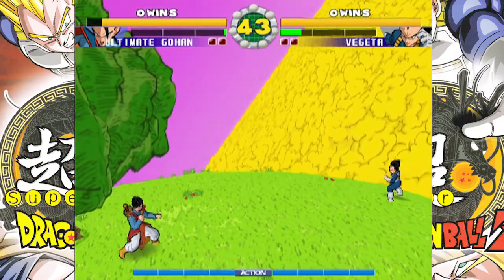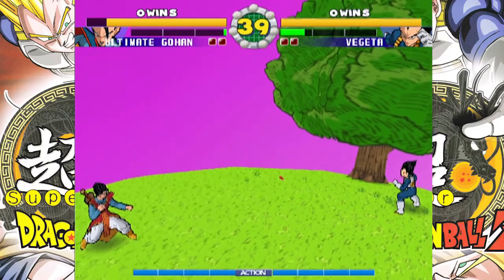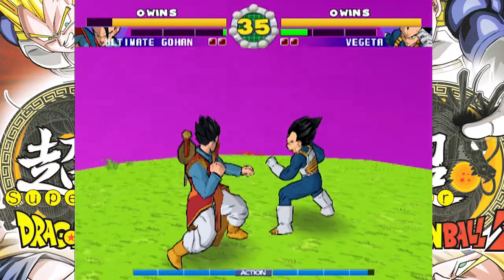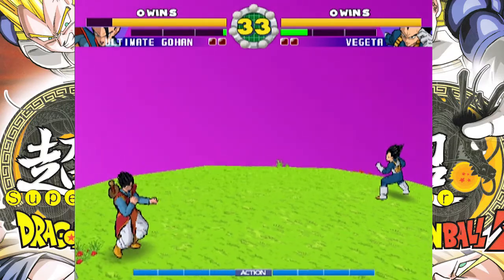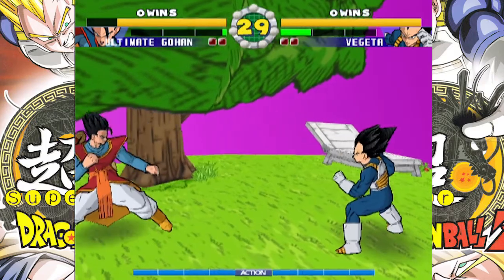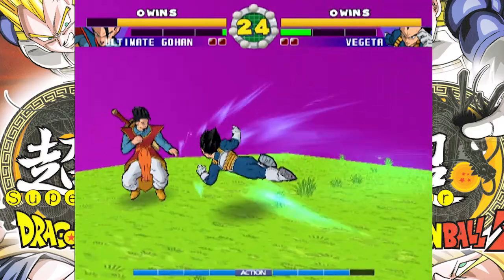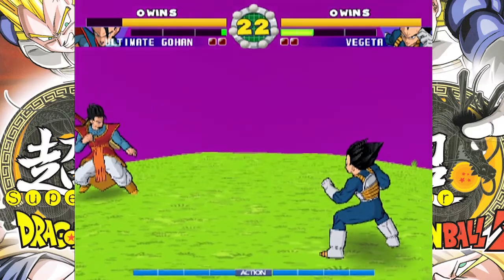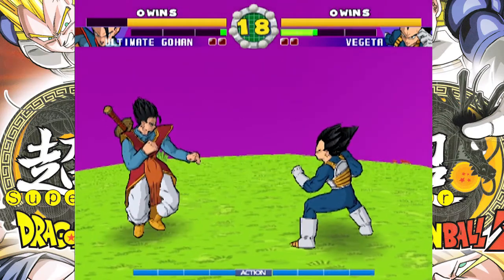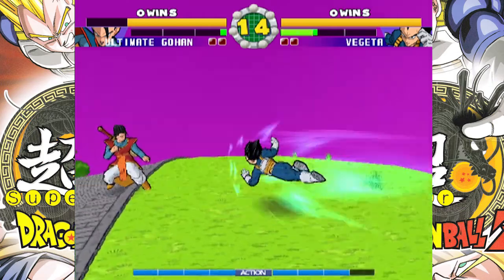Why don't the other Dragon Ball Z games have this? It could be fun — at least in Dragon Ball FighterZ, if you could have King Kai's planet, just make it 2D, it doesn't need to be a full 3D environment. But yeah, there you go guys — that's King Kai's planet. You can go all the way around which is pretty cool. We are now able to fight on King Kai's planet since we unlocked it.